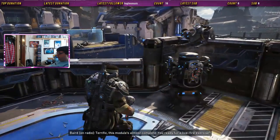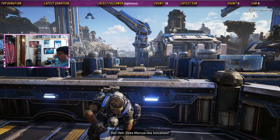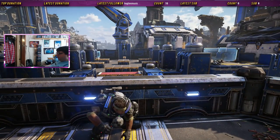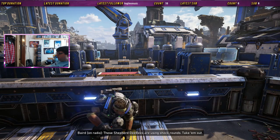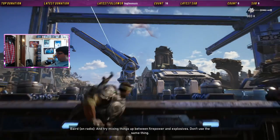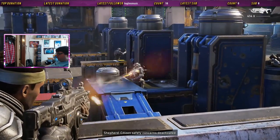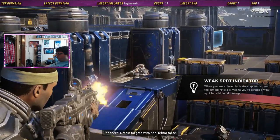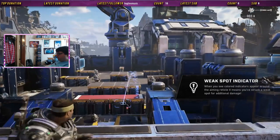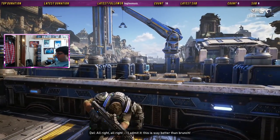Terrific, this module's almost complete. You ready for a live fire exercise? Does Marcus like tomatoes? An emphatic yes. Grab some fresh ammo and frags, then get back into cover. These Shepherd DBs are using shock rounds — take them out. Aim for the head, they'll go down quicker. Try mixing things up between firepower and explosives. All right, I made it — way better than brunch!